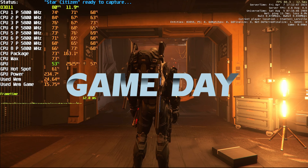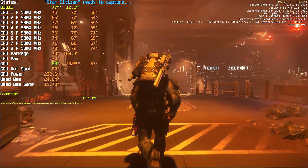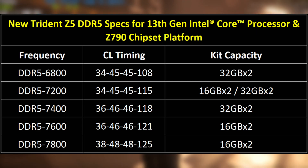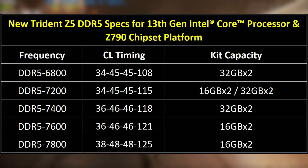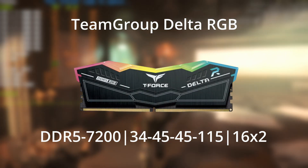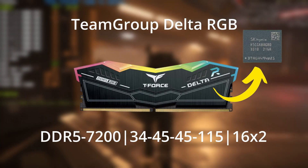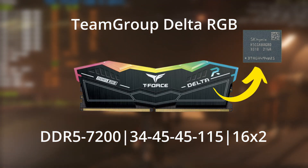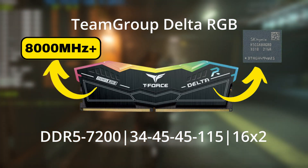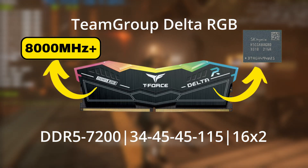Welcome back to Gameday. In today's video we're going to take a look at how DDR5 compares to DDR4 in Star Citizen and how far we can push DDR5 when we fully tune it. Now that DDR5 is widely available above 7000 MHz, we're going to be testing the Team Group Delta RGB at 7200 MHz.